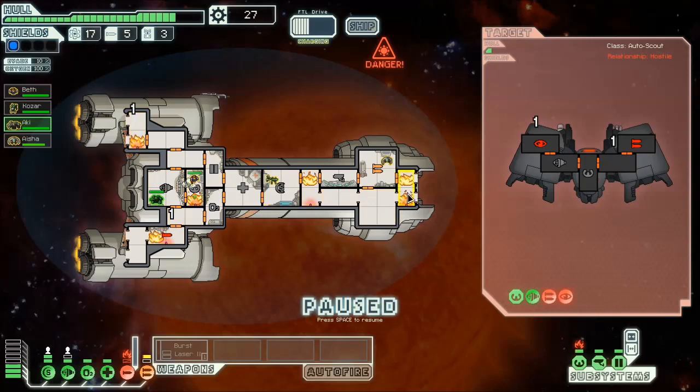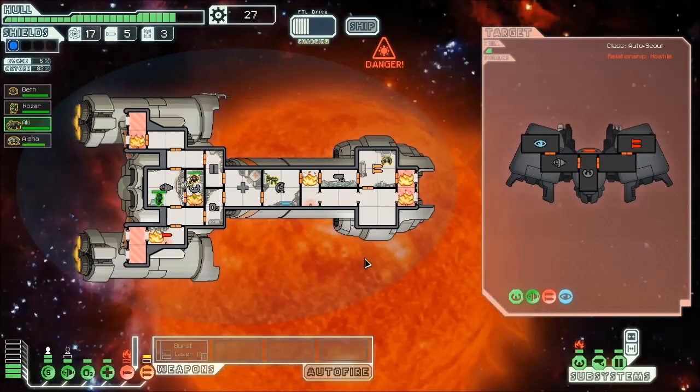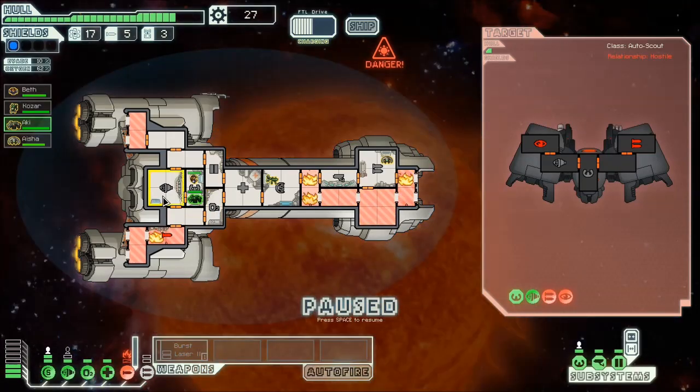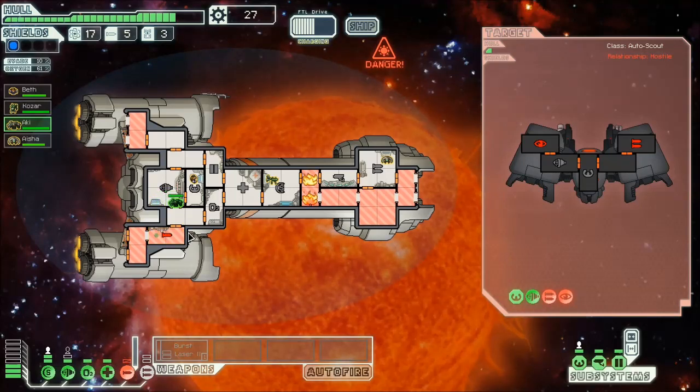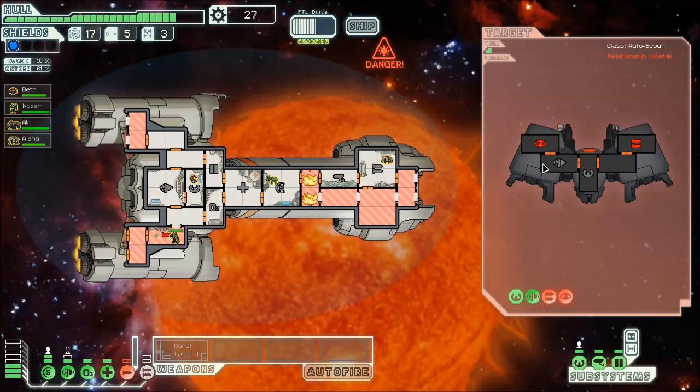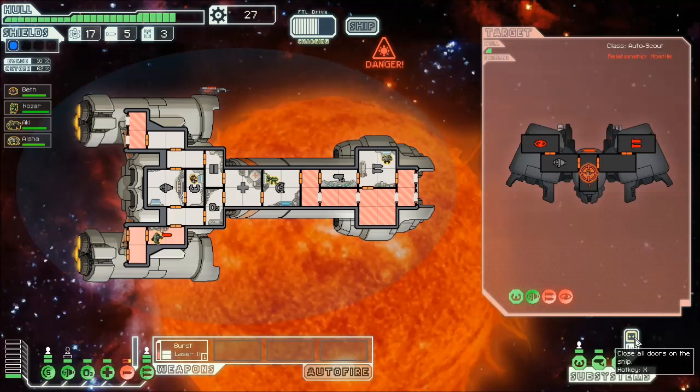That's one, two, three, four, five, six fires. Doors prevent the spread of fire, but I think I pissed off Helios, or whoever the sun person is in this game. I didn't lose my comm, which is good. I probably could just put my rock guy in here and repair this. I didn't lose oxygen. Unfortunately I'm also not powering my weapons, because that ship has no air so all its fires are going to die. I'm probably going to get hit with another unnecessary solar flare.